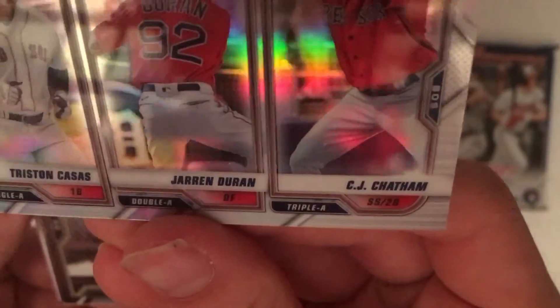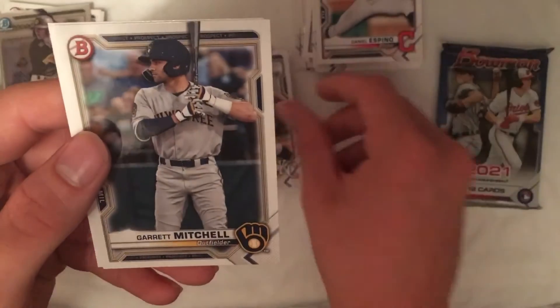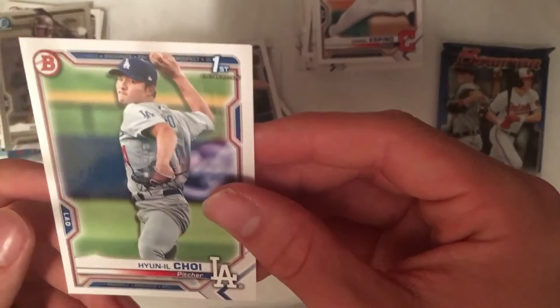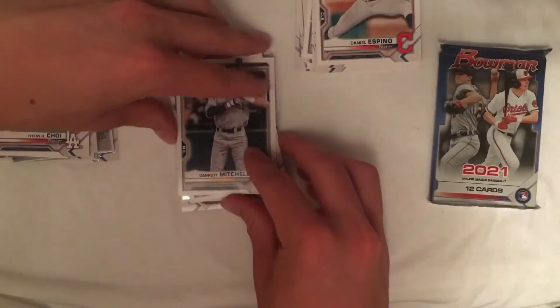We've got a Talent Pipeline card — this looks like Boston. And then we've got Robert Hassel. I'll set him off to the side just because he was one of the top draft picks last year. Seth Beer, Asa Lacy, Garrett Mitchell, and Hun Il Choi. First Bowman pitcher — not a chrome, but for Los Angeles.